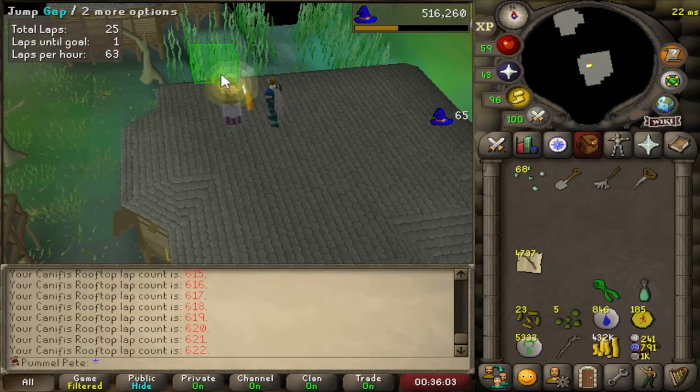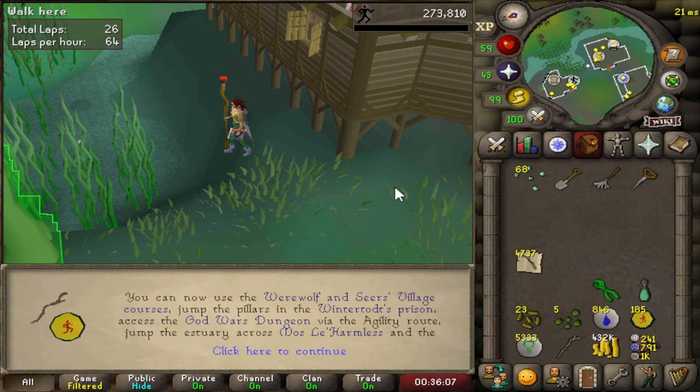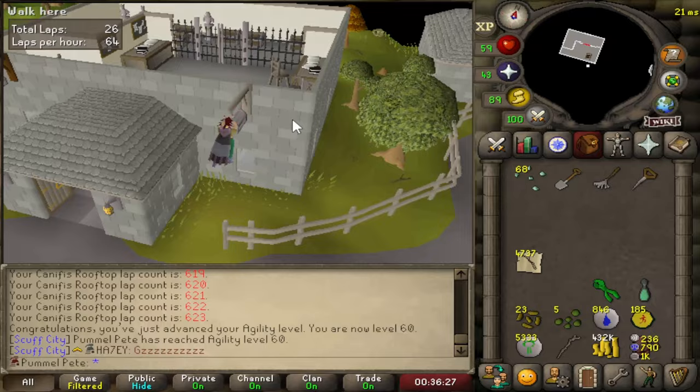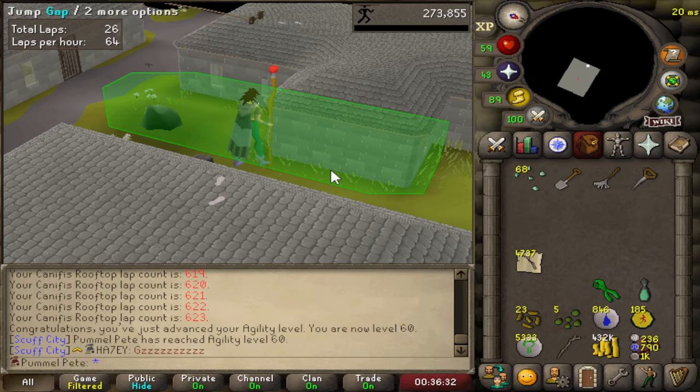This is the final lap of the Canifis Rooftop Agility course - 60 agility - which means we can now go to Seers Village. Immediately teleports to Camelot. Now we climb the wall on the Camelot bank, and we are underway at the Seers Agility Rooftop. We only need 75 more Marks of Grace.